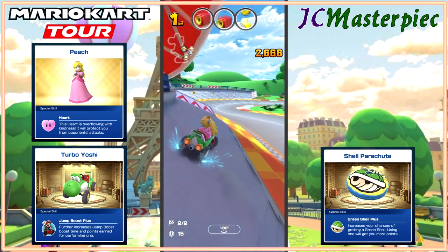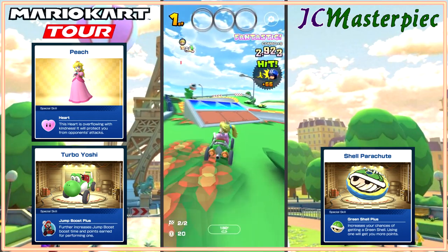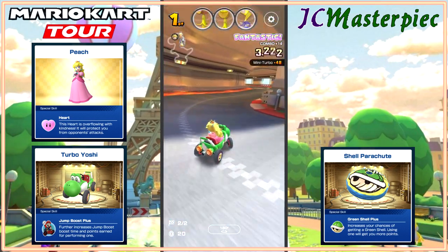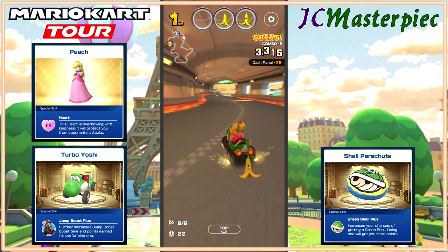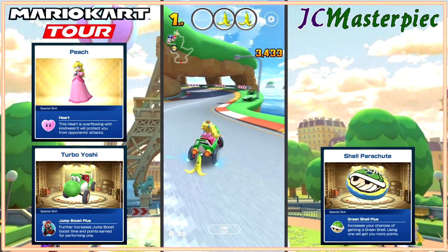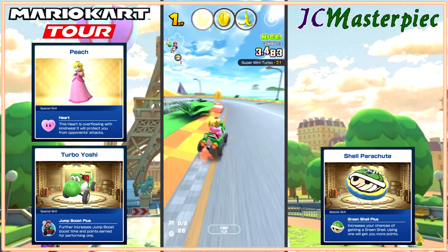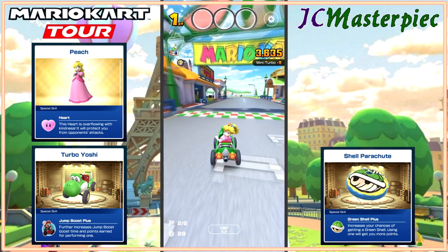Sometimes when it looks like I'm firing off my item by mistake, sometimes there's a purpose to it. And sometimes it's completely accidental because the controls — yeah, the controls are not good. That's my combo — starting a new one. And that was accidentally dropping the banana. Let's see what I end with. Got a banana. Stay on the track. First place.